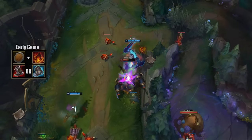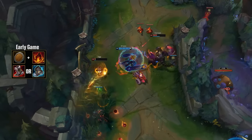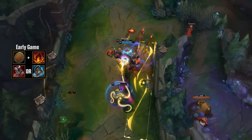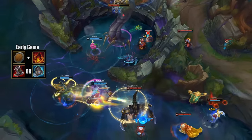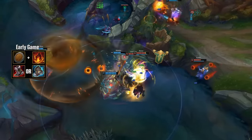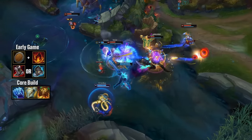You start the early game with Doran's Shield and an early Bami's Cinder before getting your upgraded boots — either Steelcaps or Mercury Treads, depending on the matchup. This gives you good sustain, and Bami's Cinder also helps you with damage in longer fights and trades, but the main selling point is controlling the minion wave. Without this, you can struggle with wave clear a little bit. Your true core build — and I don't say this often about tank champions — but you can get this in most games regardless of the matchup: Iceborne Gauntlet, Sunfire Cape, and Gargoyle Stoneplate.